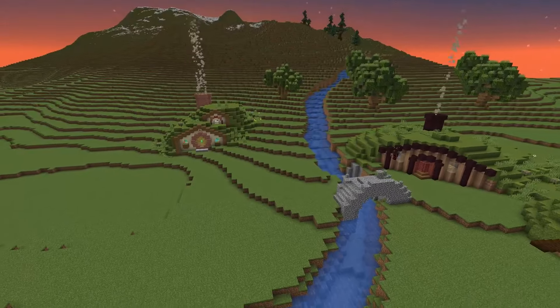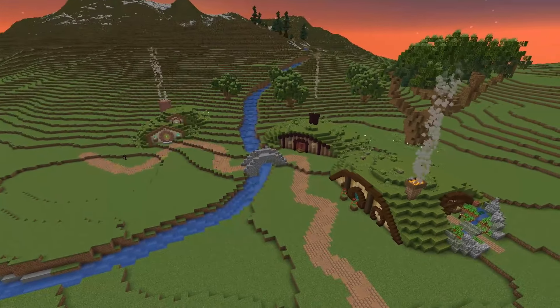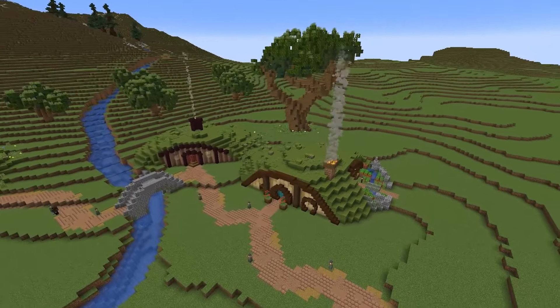I wanted to try and fit some atmospheric details into the village. Of course there had to be a cobblestone bridge for the river there. I also made a windy path and a bigger farm for the village crops.